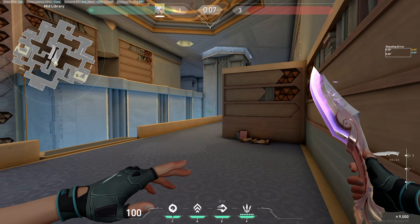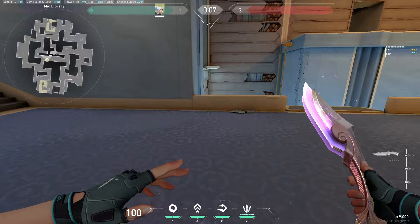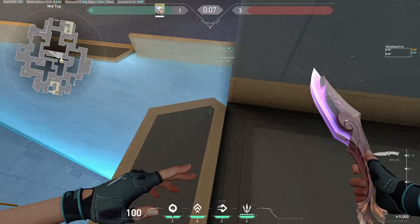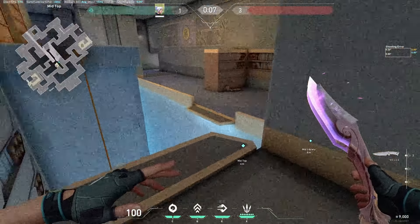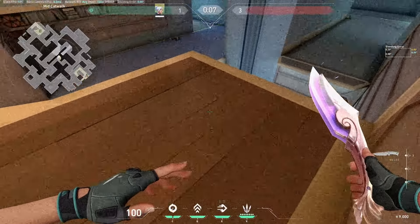Hey what's up guys, it's your boy AwesomeDude77 and today we're going to show you how to not fall on an abyss. You can actually do this pretty cool skill jump right here, as long as you just jump from this ledge and do a power jump at the end. And then you can actually jump from the rope onto this platform as well.